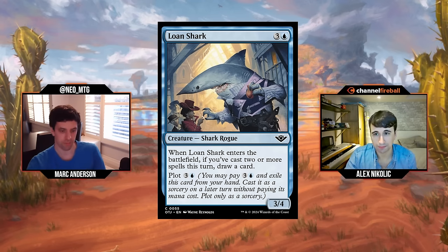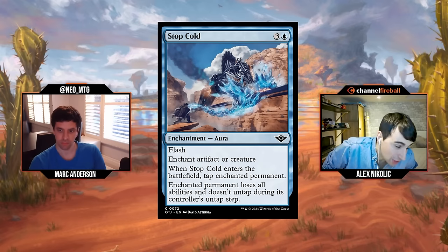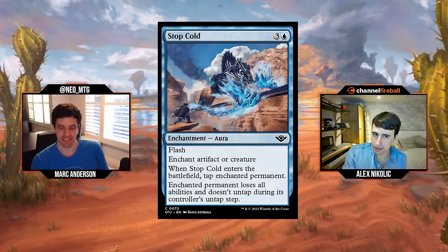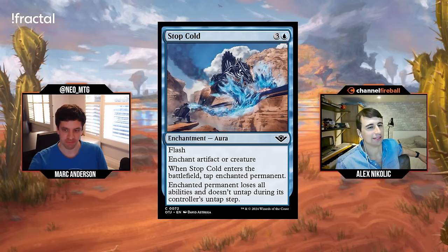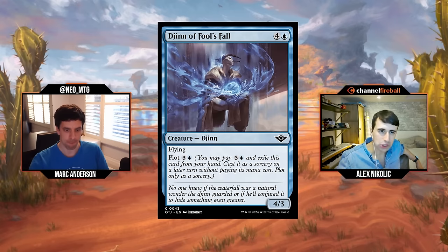Stop Cold: three and a blue for an enchantment aura with flash. Enchant artifact or creature — when Stop Cold enters the battlefield you tap the enchanted permanent, it loses all abilities, and it doesn't untap during its controller's untap step. This is just Tamiyo's Completion. Tamiyo's Completion was probably the best version we've ever had of that effect — solid, not amazing. It was better than expected but also in a set that really wanted you to play artifacts and enchantments. I think this will be serviceable but not a great card. I'll give Stop Cold a C-.